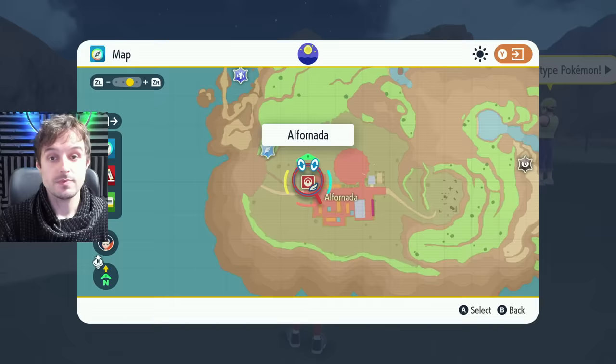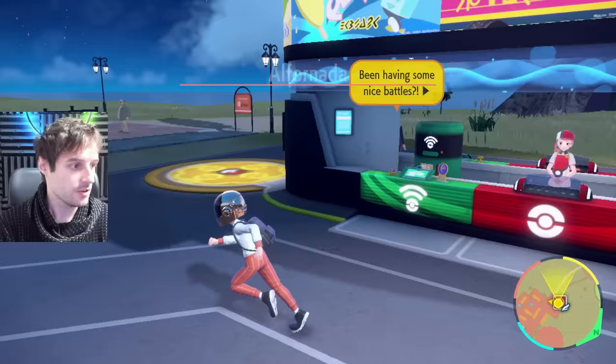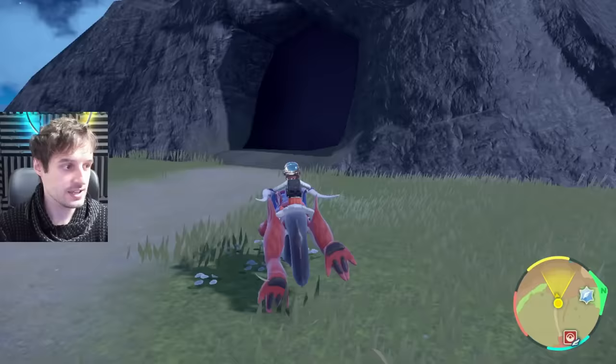Next up we're going to fly to Alphornada and do a little trick. From the Pokemon Center just go straight through it into this little cave right here, which is directly west of Alphornada, and follow where I'm going right now. We can just completely fly down here, no problem.